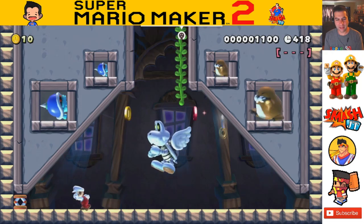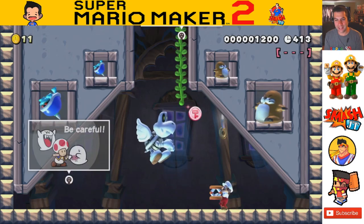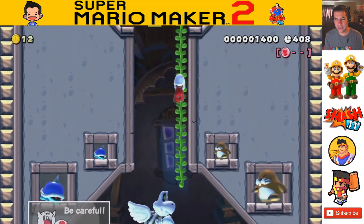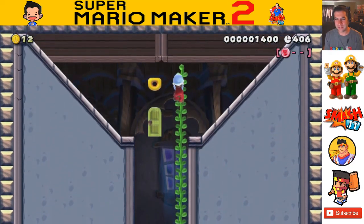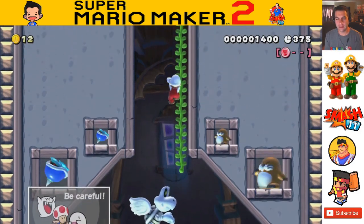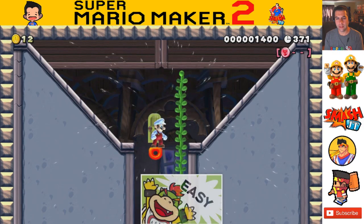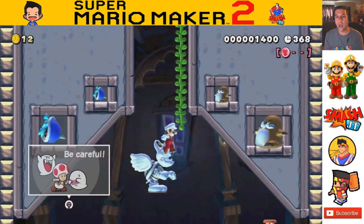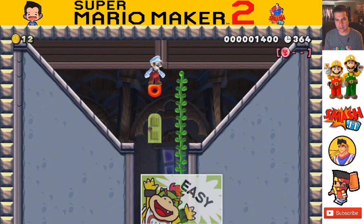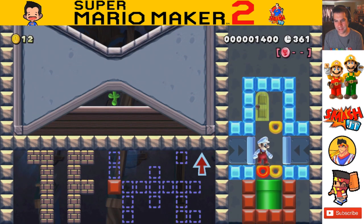Easily the most unique level I've ever played in any Mario game — ever. Official Nintendo levels, other Mario Maker original levels, Mario Maker 2. This is wild. I think I know what I can do — let's see if there's a hidden block. Or you can just probably hold up when it goes past the door. That might be what it is. Yep, there we go. That is definitely unique.